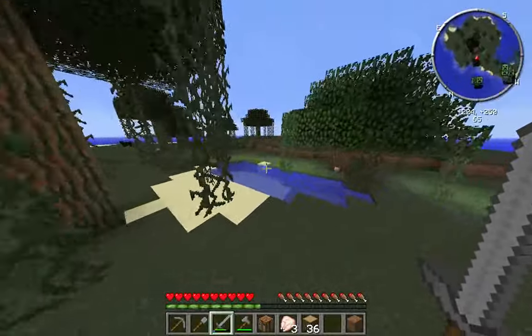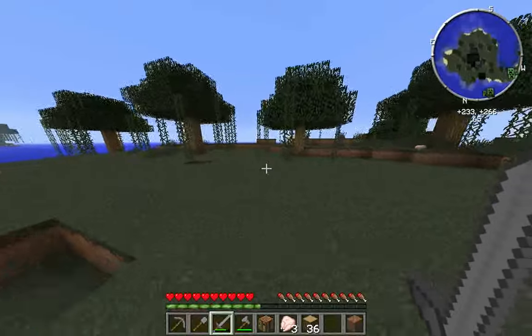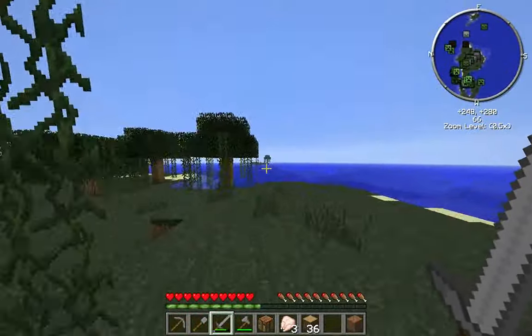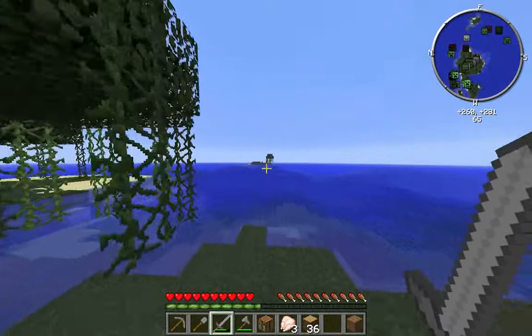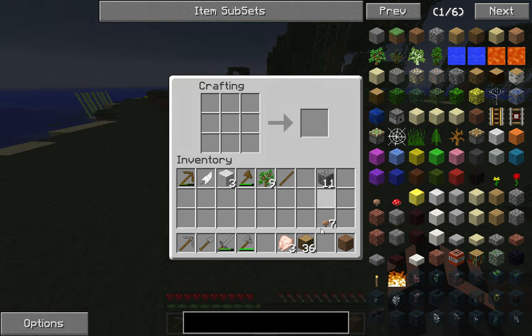Wait, is this a swamp survival island? If it is, we're gonna have to... let me make my map zoom out a bit. Oh nope, there's some stuff over here - wait, is that just it over there? Looks like we ain't got a shelter for the night, guys. Looks like we're just gonna be going boating - what a first episode!